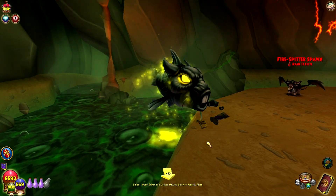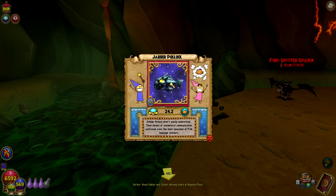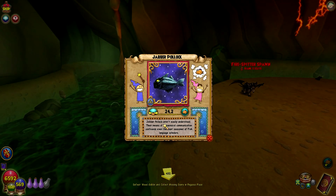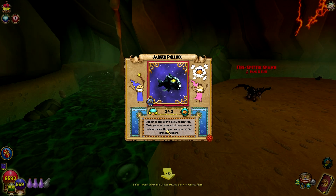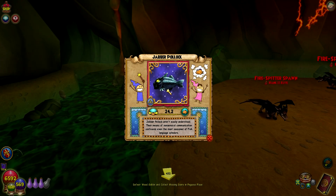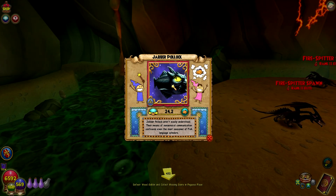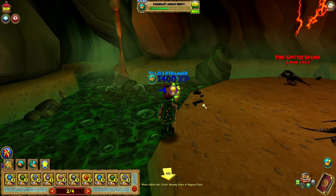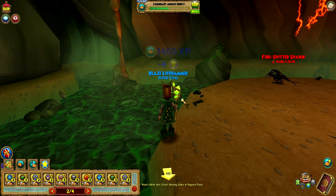And that's it — that's a unique looking fish! Jabberpollock. Jabberpollock aren't easily understood — their means of nonsensical communication confounds even the most seasoned of fish language scholars. Look at the Jabberwock fish, that's awesome! He's rank 2 myth — 1,400 XP for that.